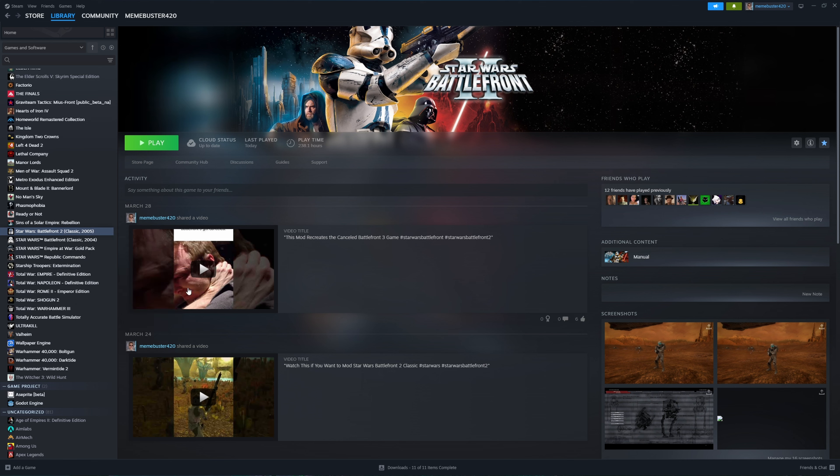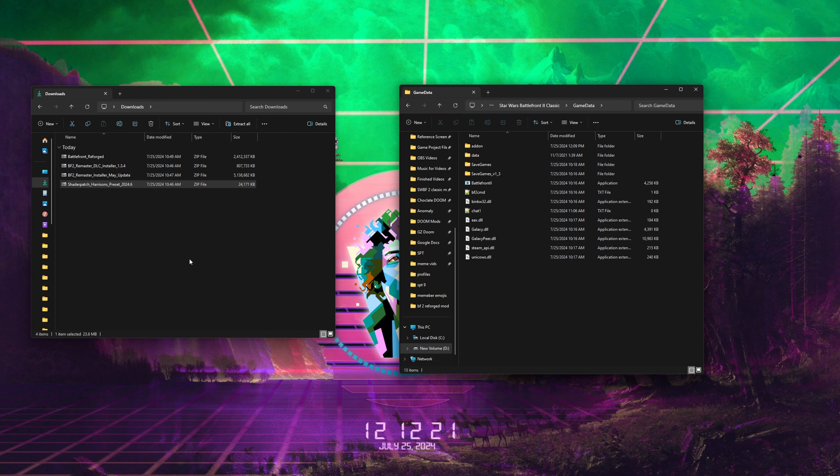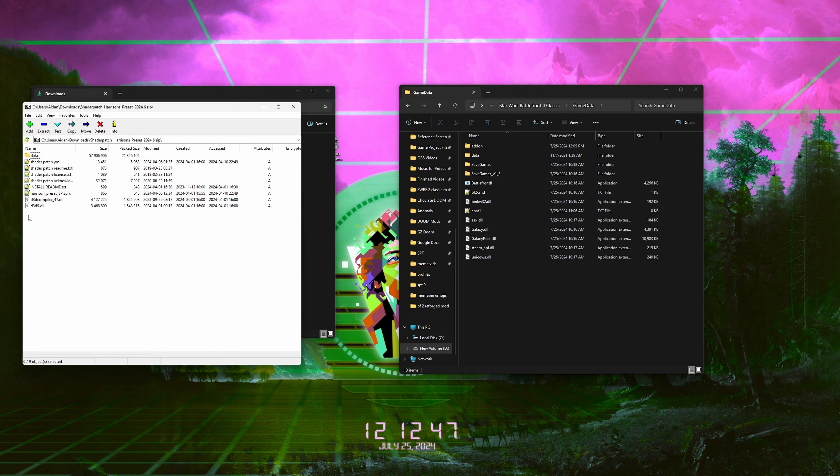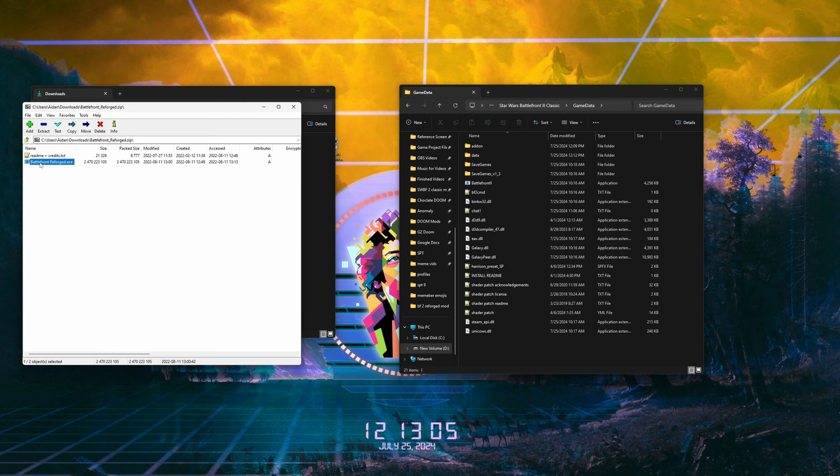Now I'm going to show you how to install the shader preset. Go back to manage, browse local files, open up your downloads, and open up game data. Just a warning — the shader preset is a little taxing, not really, but if you have a really old computer you may not want to use this. But if you want to download it, open up the zip and then just drag and drop all these files into your game data folder. Now we have that installed.